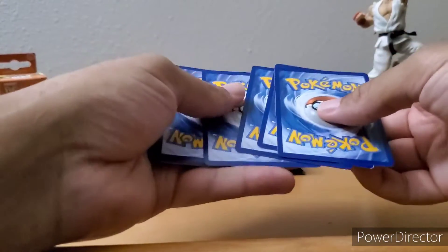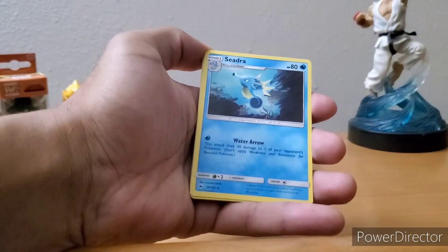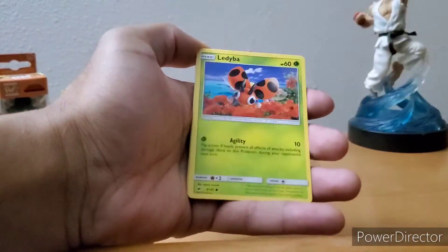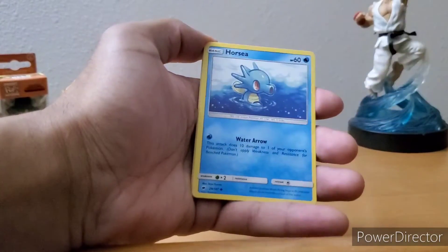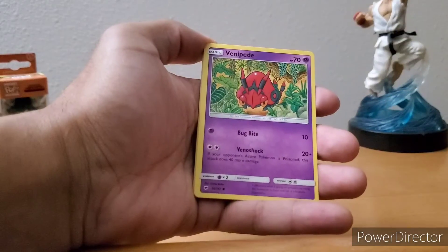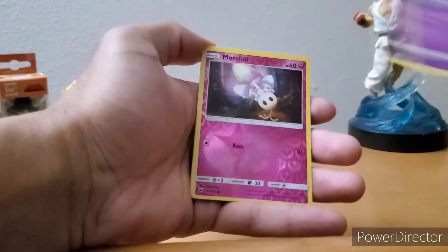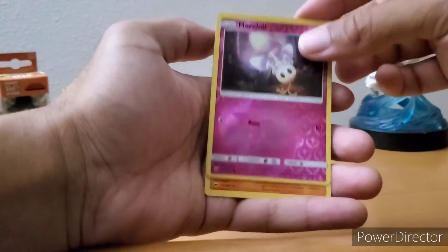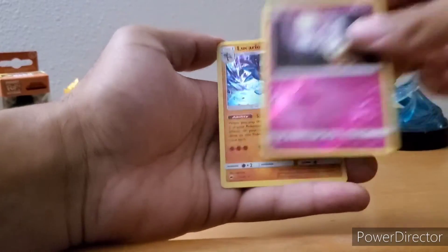Second Burning Shadows pack: Seismitoad, Hydreigon, Charmeleon, Ledyba, Mudbray, Mudbray, Venipede, Sandygast, Oranguru holographic, and Lucario holographic.